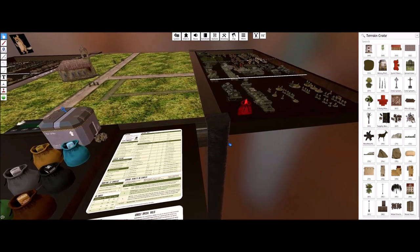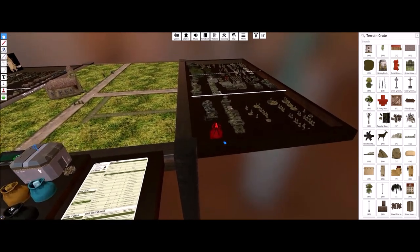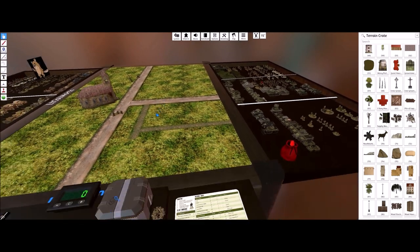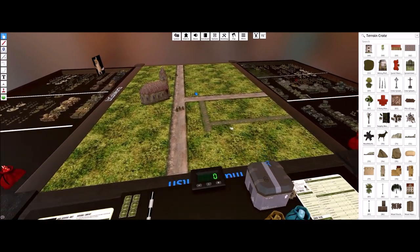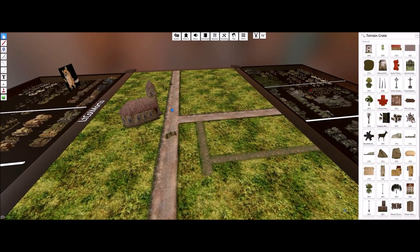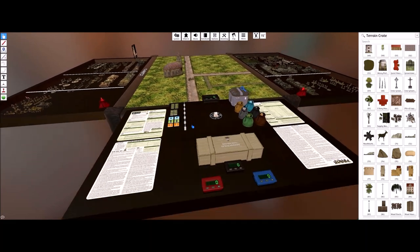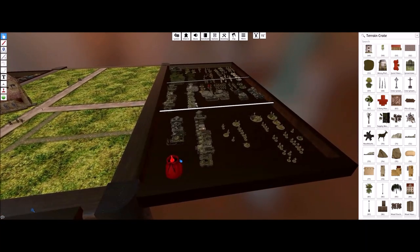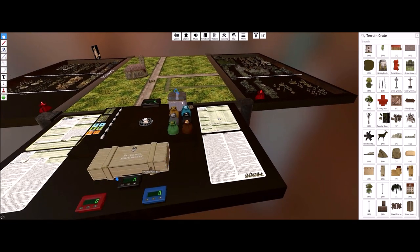Now that we know we can come to this table and grab the terrain we want for our board — Tabletop Simulator is really just an interface, it's still a tabletop wargame. You still have to set it up the way you like, pop out the miniatures, it just allows you and me to play without me having to drive twelve and a half hours for a game. These dice bags are pretty self-explanatory.